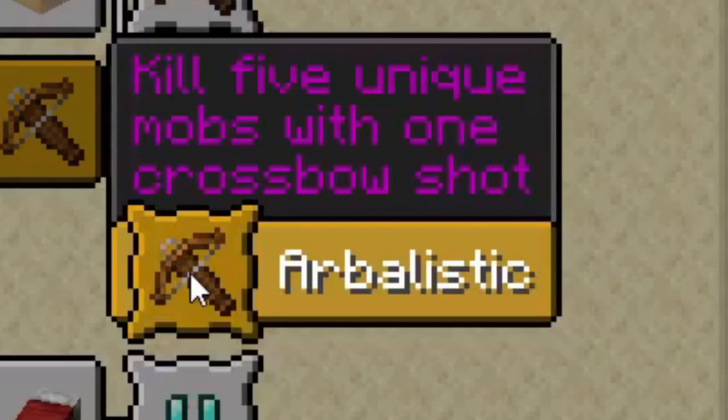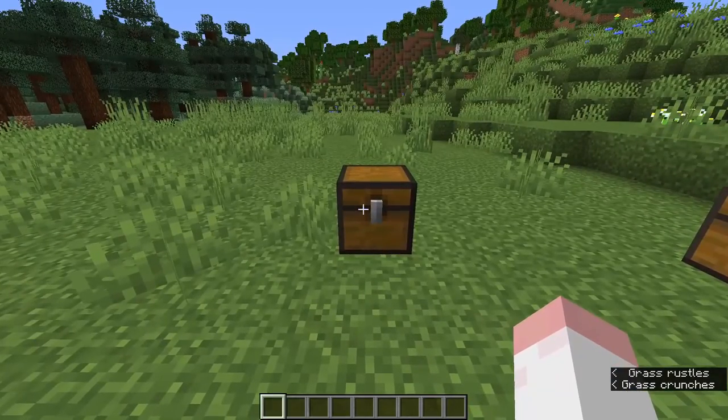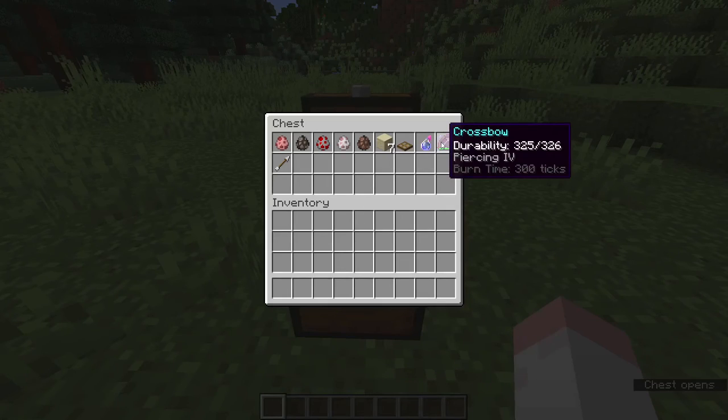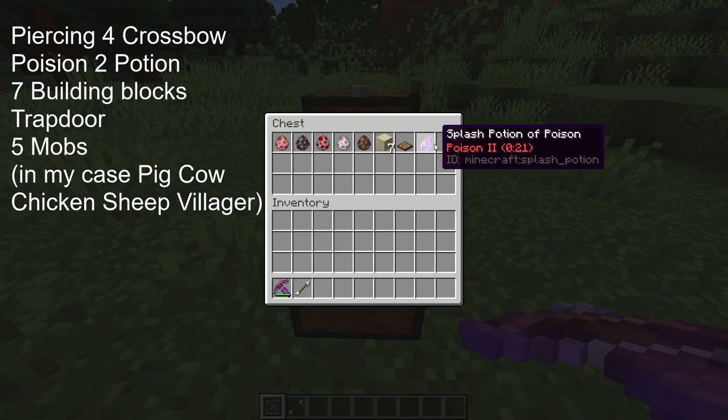Kill five unique mobs with one crossbow shot. As you can see for this advancement, we have to kill a set of five different mobs with a crossbow shot. In order to get this advancement, you are going to need a piercing four crossbow, an arrow, and a splash potion of poison 2.